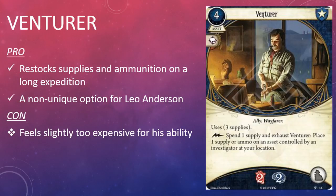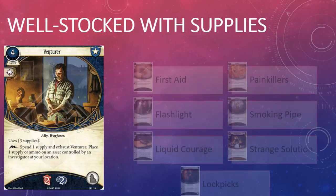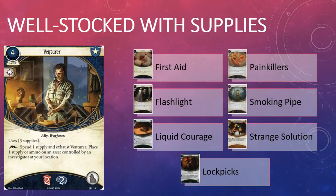As a free triggered ability, you may spend one supply and exhaust Venturer to place a supply or ammo token on an asset controlled by an investigator at your location. Venturer has two health and two sanity. If you're planning an expedition into the untamed wilderness, you need someone who can make sure you've got all the supplies you need to survive. Venturer is the third non-unique ally in the Guardian class, along with Beat Cop and Guard Dog. He'll stock your first aid kits, provide extra batteries for your flashlights, and make sure you have enough Liquid Courage, Painkillers, and Smoking Pipes for the jungle trek.